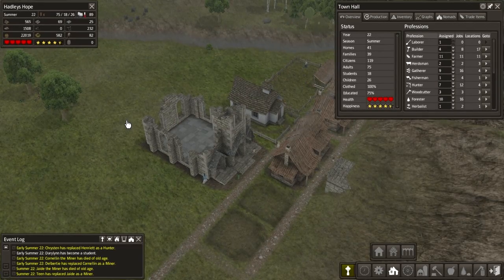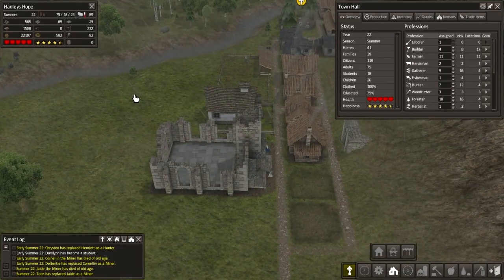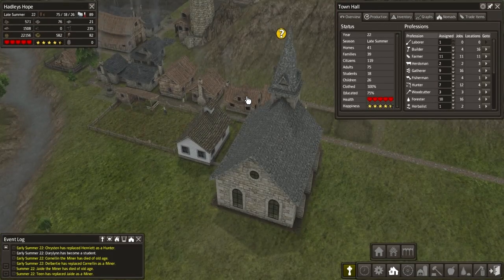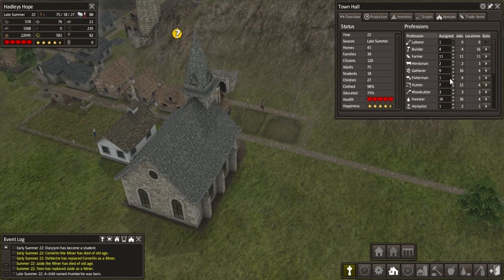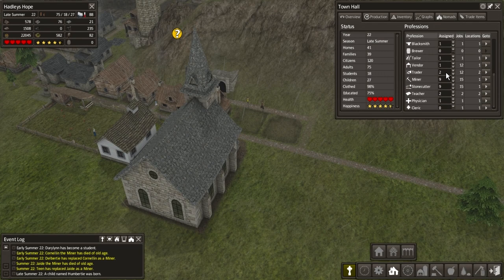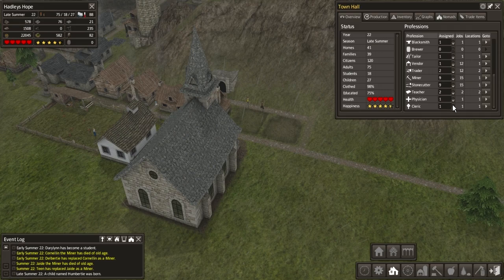Let's watch this get built - 72% complete. We've got enough stone, that's good. We've got some in reserves, 25 iron - we are using it up pretty quickly though. We do have a lot of tools as well. Okay, so we have now got our church up, let's get a cleric in place.